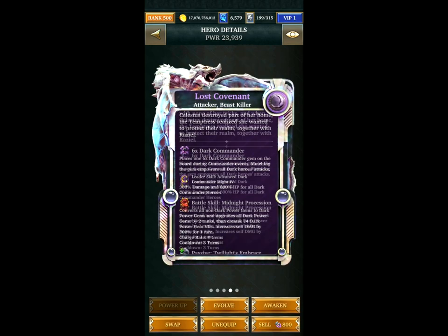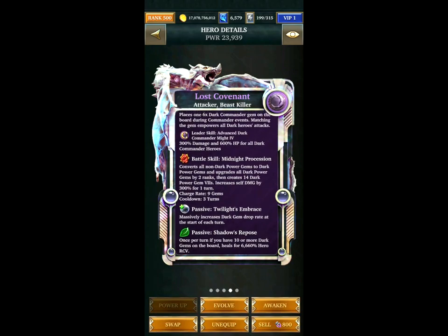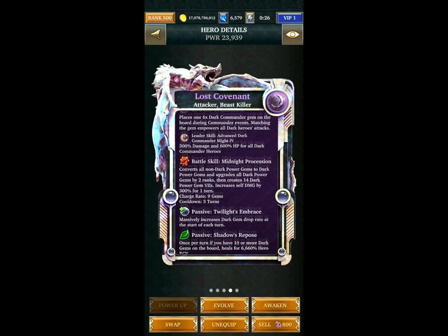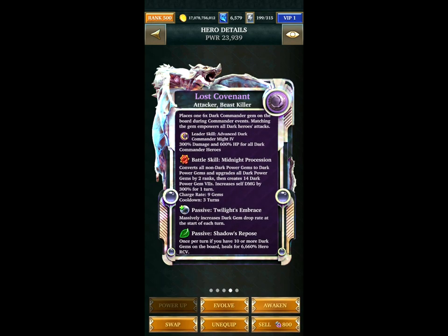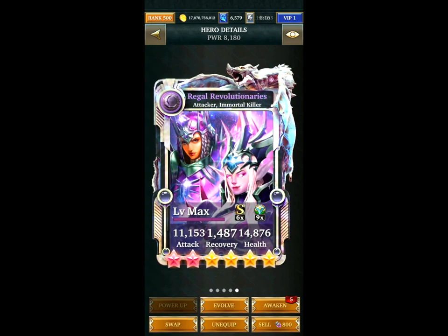The Lost Covenant is a good card and also a Commander card. The main reason it's on the team is because it creates all these Dark Power Gems — quite a lot of them as you can see. But that's the only reason it's on the team, since being a Commander card it can't hit.